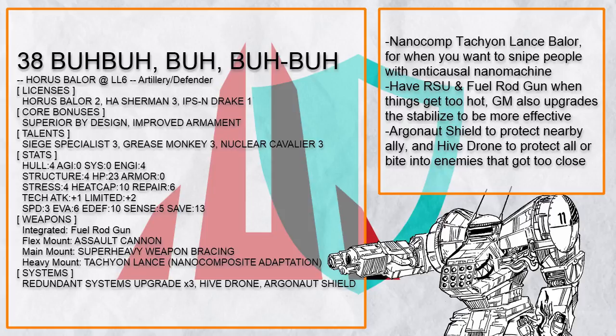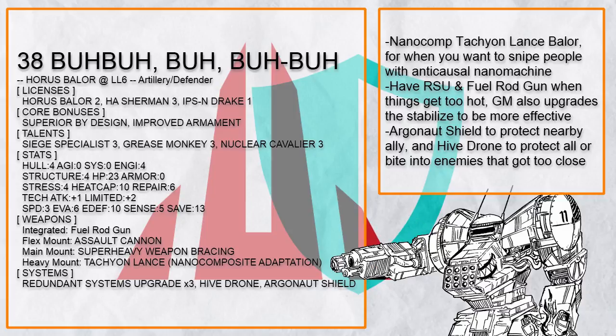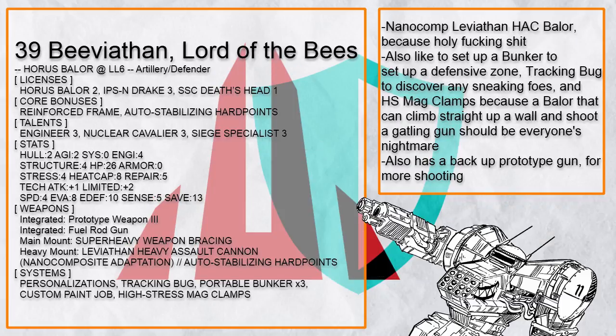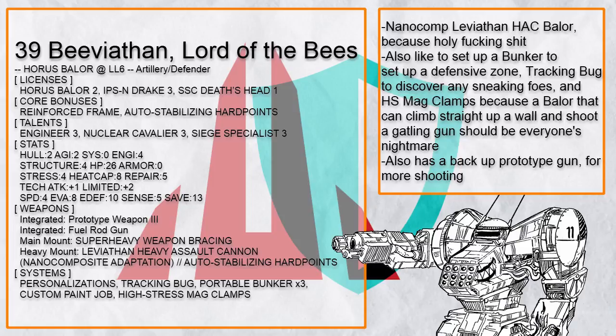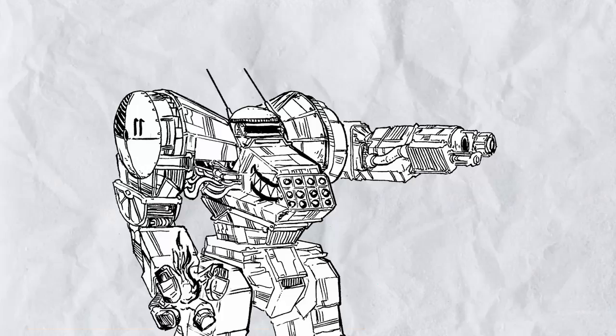If things get too hot or you need health right now, this build has redundant systems upgrade for Quick Stabilize, which with Grease Monkey makes the stabilize even more effective, and of course Argonaut Shield and Hive Drone to protect its allies. And finally there's Beviathan, Lord of the Bees — it's a Baylor that has a nano comp Leviathan heavy assault cannon and also a backup prototype gun, now this is just brutal. This Baylor can also construct a bunker to keep everyone safe, or just climb straight up a wall and use tracking bug to hunt down hidden or invisible targets. And that's it for artillery Baylor builds — taking full advantage of the fact that Baylor is so hard to kill, with more distance they can get even harder to kill.